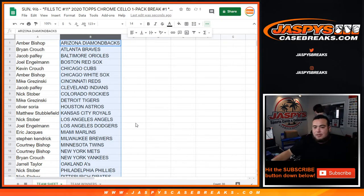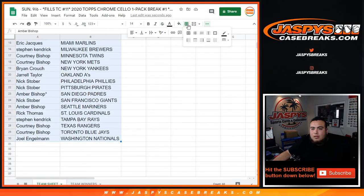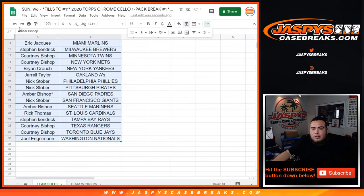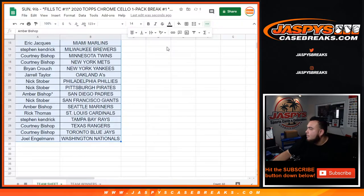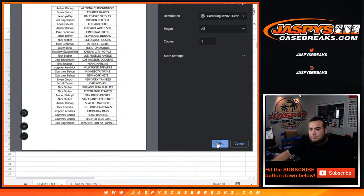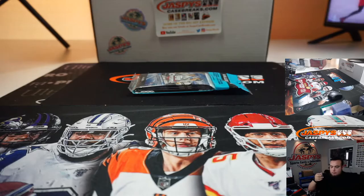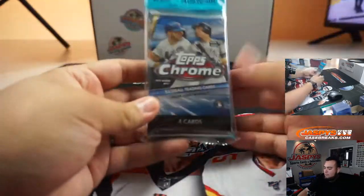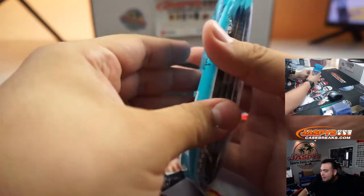Let's see - I don't even know if they have cellos for this print run. Let me rip it really quick. It's a cello! What do you get? Five exclusive pink refractor parallels.